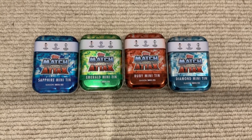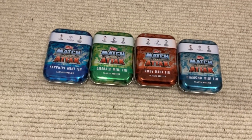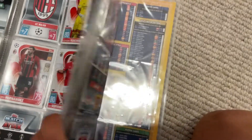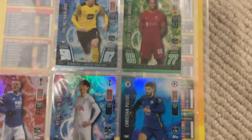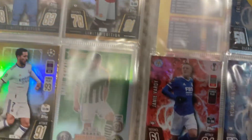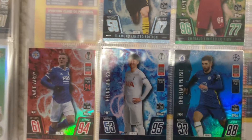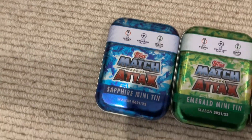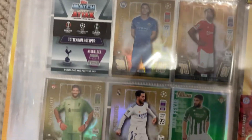First we've got the mini tins: Sapphire, Emerald, Ruby, and Diamond. They come with some really awesome limited edition cards. So on this page there's Haaland — he comes from the Diamond tin — then Trent from the Emerald tin, Vadi from the Ruby tin, and Heung-min Son from the Sapphire tin. It also comes with limited editions that come with the mini tins.